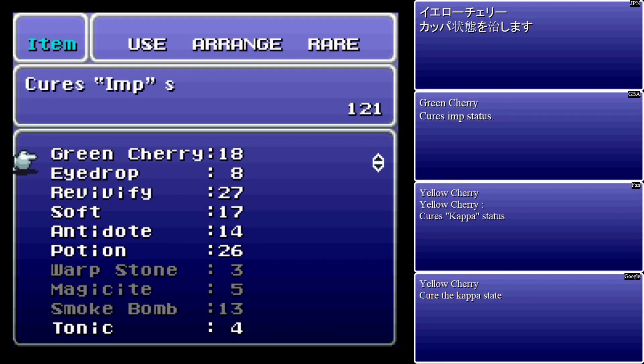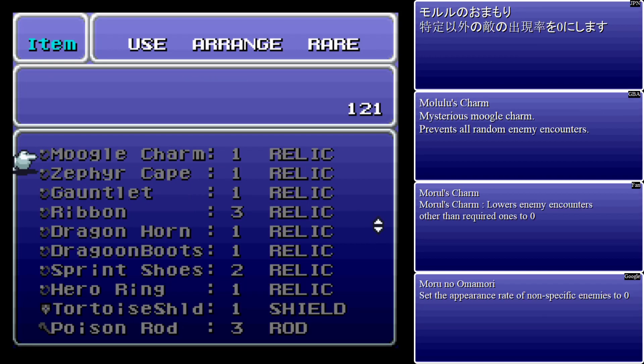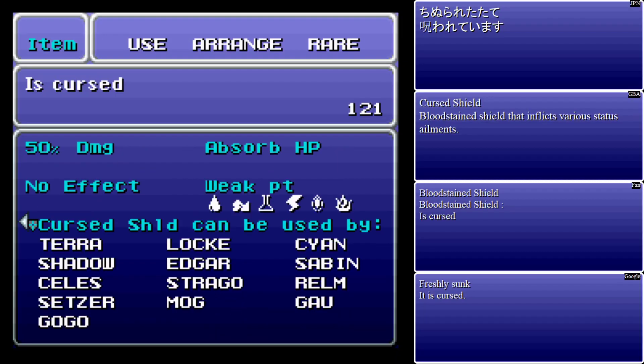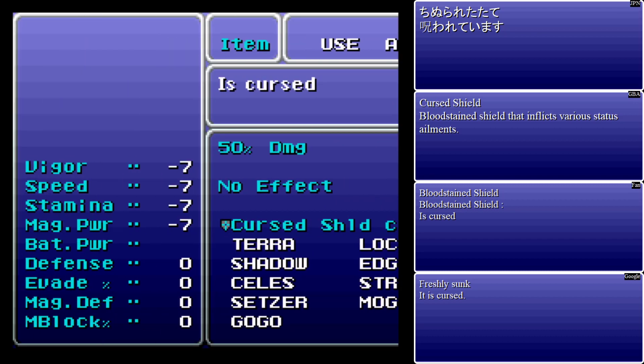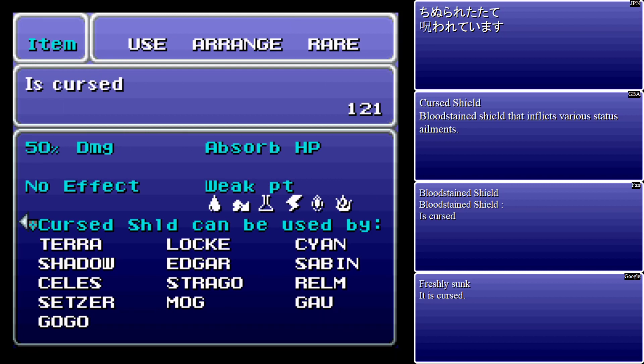Now we're going to look at something I neglected to go over before. Here we go — we found it. This shield makes you weak to six different elements, can be equipped by everybody, takes seven away from all your stats, provides no particular benefit at all, and inflicts the following statuses as soon as you get into battle: Doom — and you're dead — Silence, Berserk, Confusion, and Sap, or the Seizure status in the Super Nintendo translation.